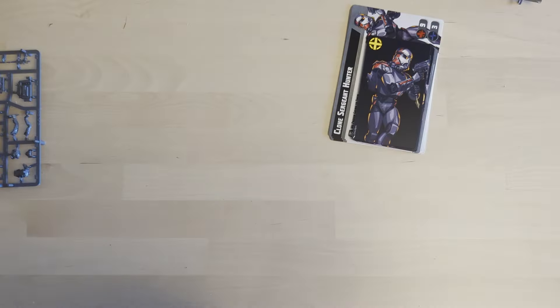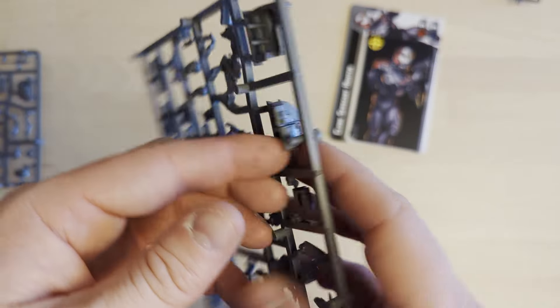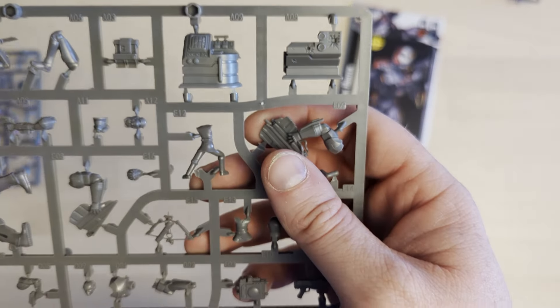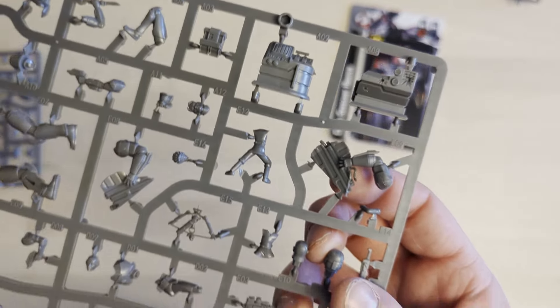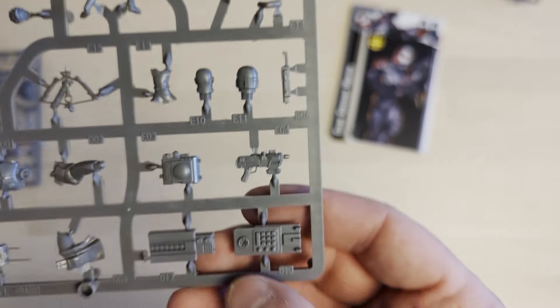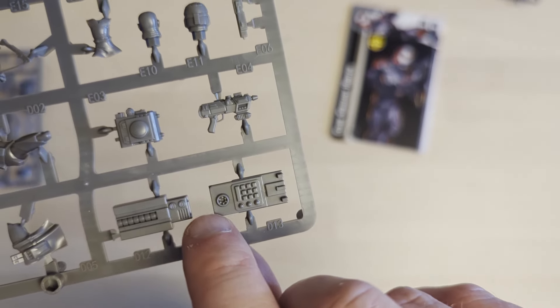That means we must have Echo somewhere, and there he is down here. The only thing I can't quite see is the port that Echo looks like he plugs into. Let me consult the box art — yes, that's the bit that Hunter jumps over. And down at the bottom here is what Echo looks like he plugs into.